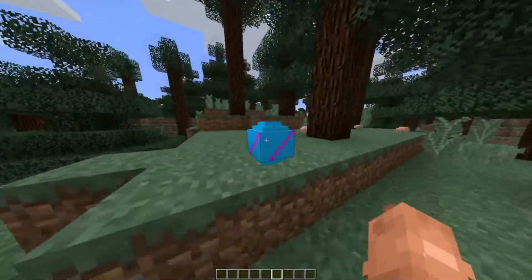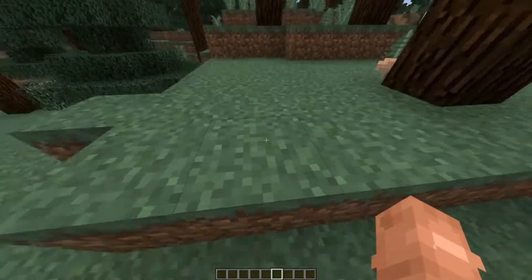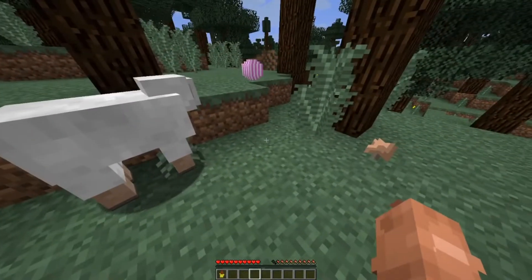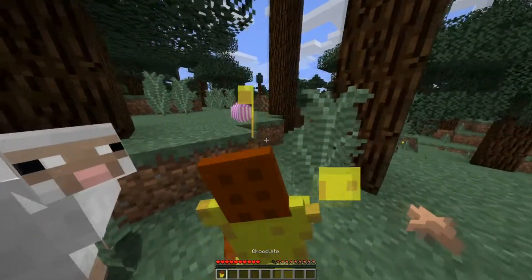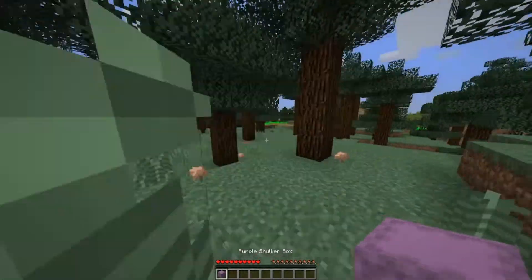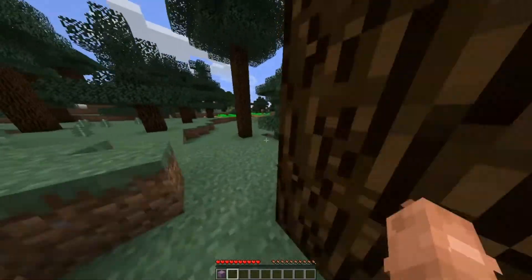Whenever you hit one of those Easter eggs they should give you something, but this one didn't. There are two more Easter eggs, so let's try this one. I got chocolate from my Easter egg! Let's try this one — a purple shulker box!